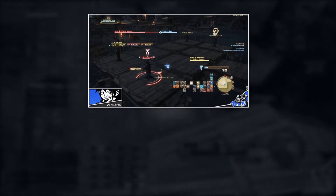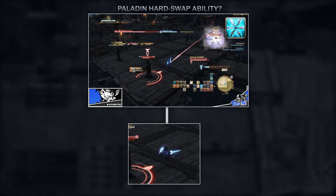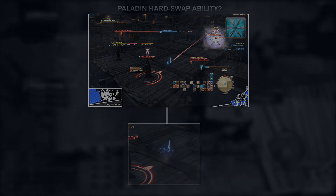Paladin: Holy Spirit — unfortunately, Paladin has the weakest mobility in Feast, meaning they cannot initiate hard swaps as fast as the other two tanks, especially when long range.